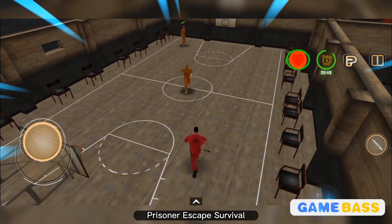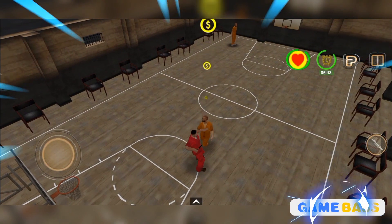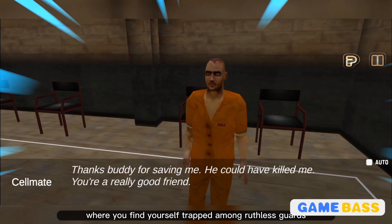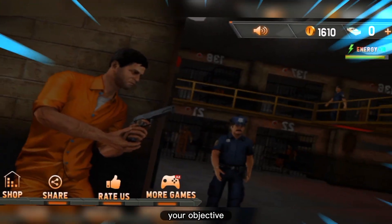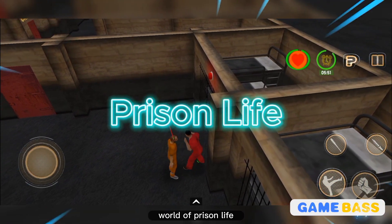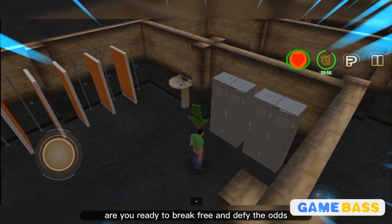Prisoner Escape Survival challenges you to navigate treacherous environments, outsmart ruthless guards, and find your way to freedom. The game thrusts you into the depths of a maximum security prison, where you find yourself trapped among ruthless guards and cunning inmates. Your objective? Escape and survive. The game delves into the challenging and dangerous world of prison life, where every decision you make can have life-altering consequences. Are you ready to break free and defy the odds?